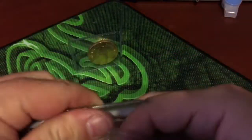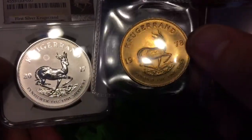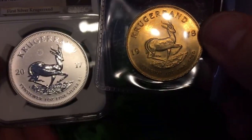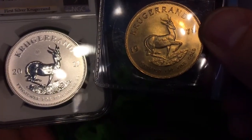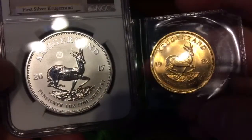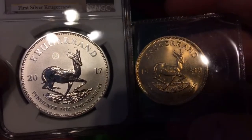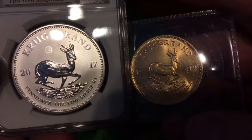Let's just quickly check out the gazelle side. Now I got two separate gold Krugerrands and they both had a slight variation of the gazelle — just pay attention to the ground on the bottom of the gold one. Looking at this one, I believe there was a slight difference between the two years, but overall it's the same gazelle.